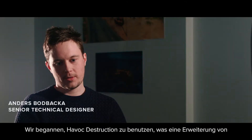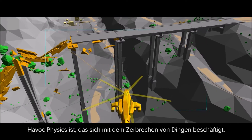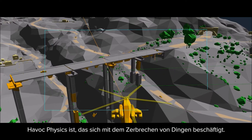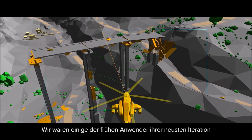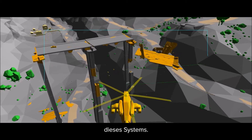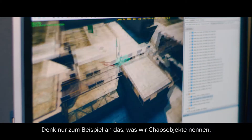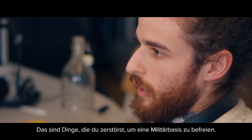We've started using Havoc Destruction, which is a kind of extension for the Havoc Physics that deals with things breaking apart, and we've been one of the early adopters for their latest iteration of that system. Think about what we call the chaos objects — those are the things that you destroy to liberate a military base.